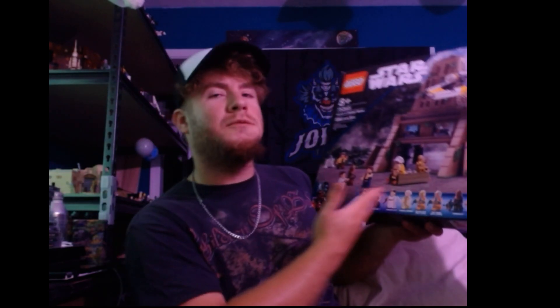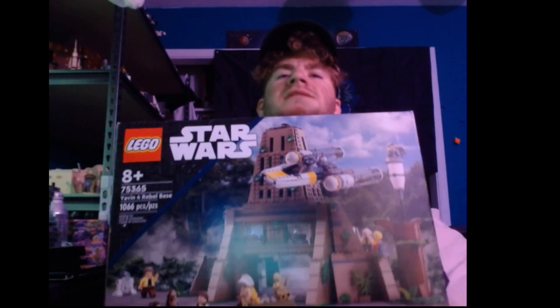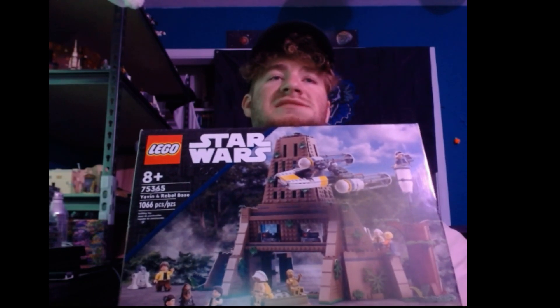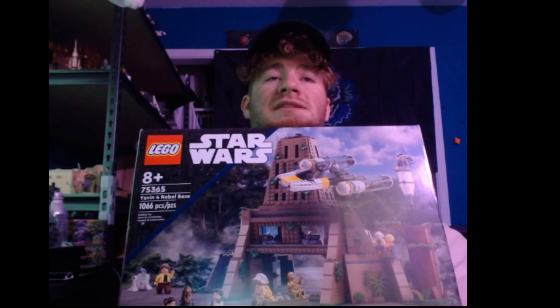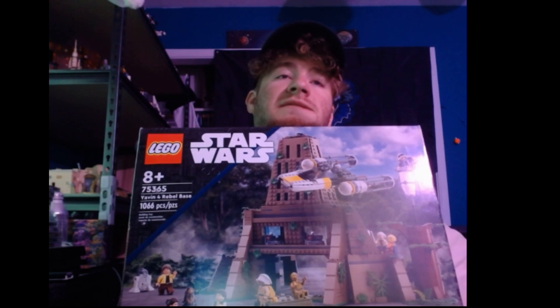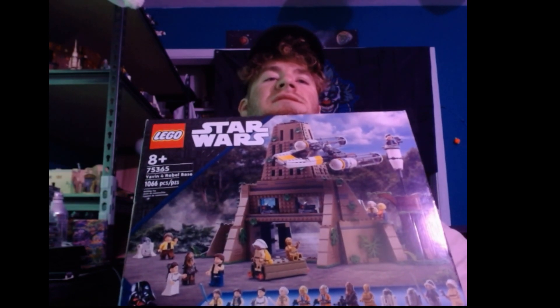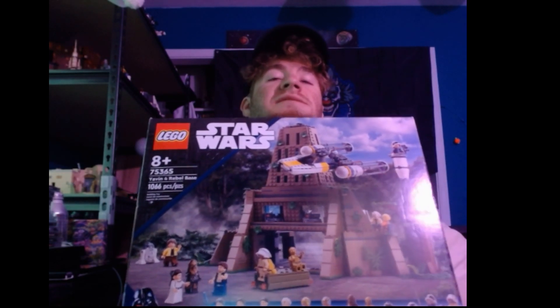This is pretty cool. We all wanted the Yavin 4 and I'm pretty sure a lot of people are upset that it came out like this. But I'm not building this — it's gonna stay sealed. This is set number 75365, Yavin 4 Rebel Base. I like this one, though it's definitely a lot smaller than Lego's very first plans for it. If you go on Google and type in 'Yavin 4 Lego base,' it shows the other one that we all expected years ago.